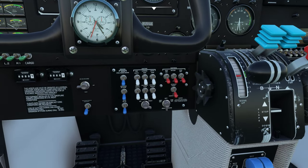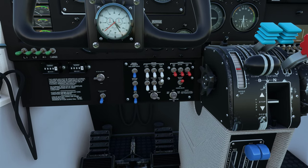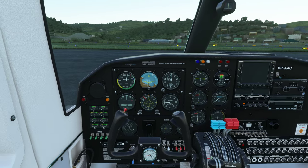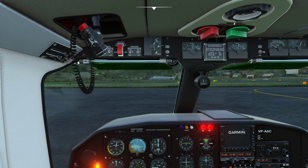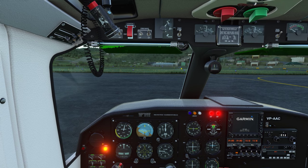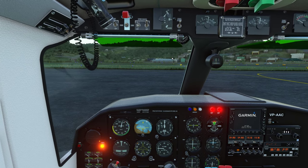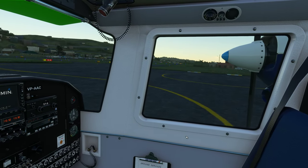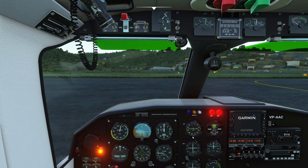I'm not going to do that right now because I don't want to take too much time. External power supply on, rotating beacon on, mixtures and props full forward, master and battery switches on, avionics master switches on, fuel valves open, fuel pumps on, magnetos on — number two. Everything is removed. Let's make sure there is nobody outside to kill or maim, and I don't believe there is.